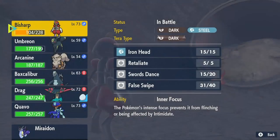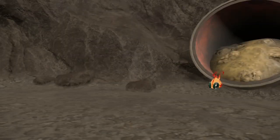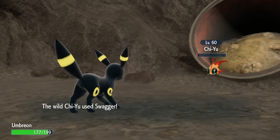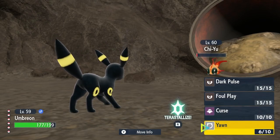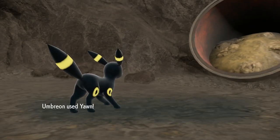Outside of just catching Chi-Yu and explaining how you guys go about getting him, I didn't just want to show you my process of getting him — which was me using Umbreon to yawn him and Bisharp to false swipe him down to one HP. I actually had to do this a few times. This took a couple of resets because I wasn't able to catch him.